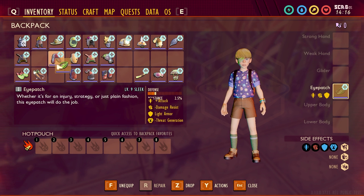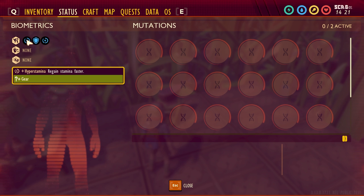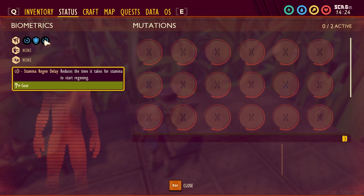Next one is the Mint Hat. This one has plus hyper stamina, it's a medium armor, and the sleek upgrade adds negative stamina regen delay — meaning you regain stamina faster. The negative stamina regen delay reduces the time it takes for stamina to start regenerating.